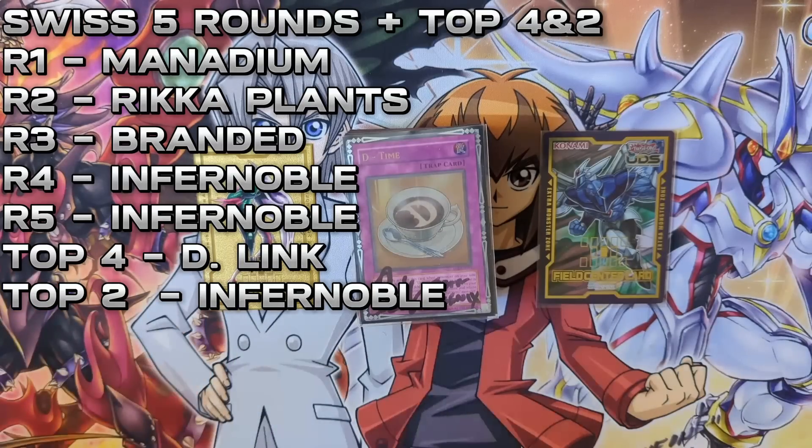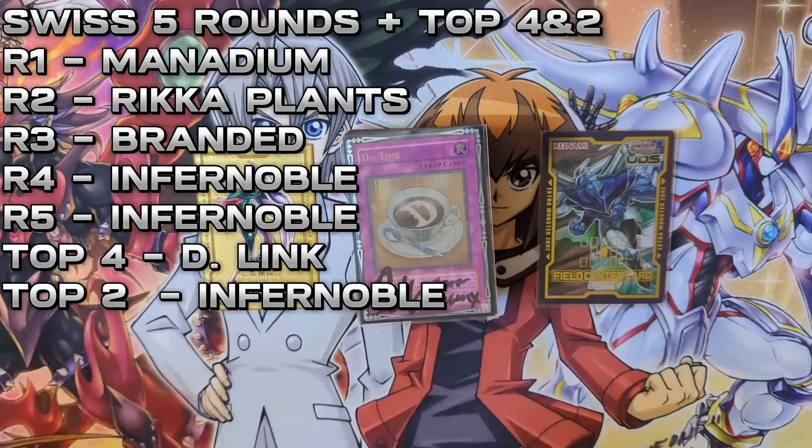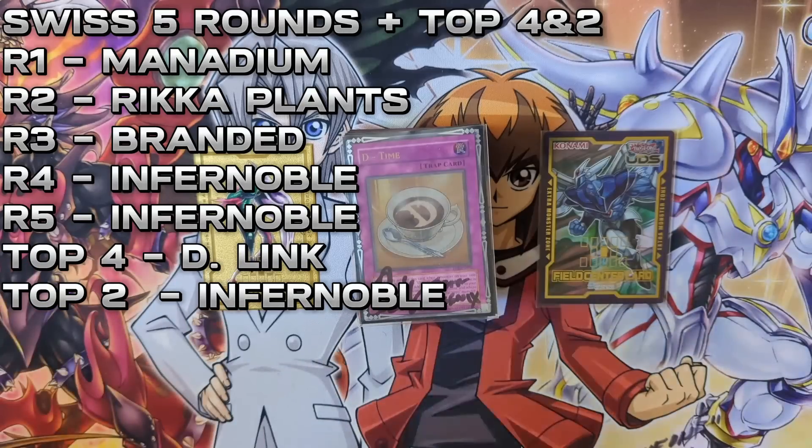Round two was Rika. Round three was Brandon Despia. I don't remember all the die roll winnings — I think it was 50/50 for me. Round four was Infernoble. I just want to say: Droplet go burr. Droplet is absolutely insane. And then round five was another Infernoble match, so it was two Infernoble matches back to back. Fortunately we did not have to fight Labyrinth, because I think that is legitimately a bad matchup for Hero.